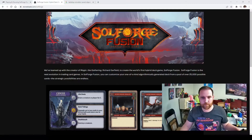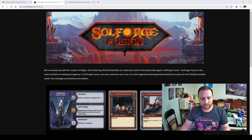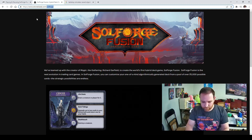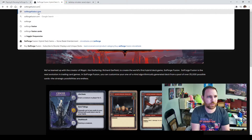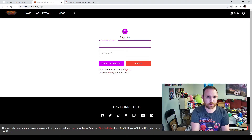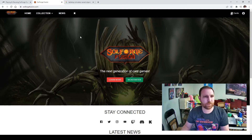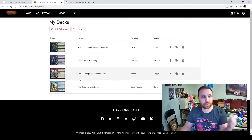Now I want to open this on my computer. I've already opened the website — I'll try soulforgefusion.com/decks to get there quickly. I'm logged in now, and I can see my collection. It shows me not only the deck I just scanned, but the other three that came in my starter kit. That's the simple process of claiming decks and checking them out.